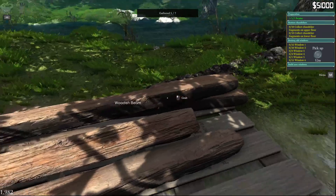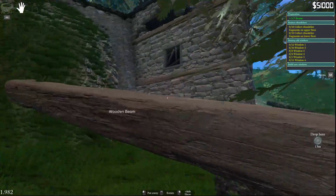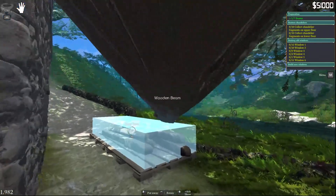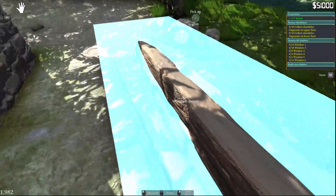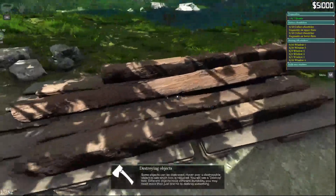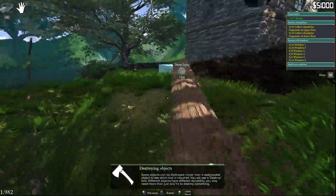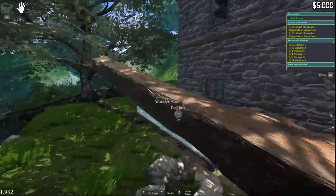We don't have to do things in a particular order — we can go up there and say I want to work on this thing now, though it might not be optimal because you can't really repair a window if you still have the old one in the way. One more beam — oh, it's in the water! I never would have noticed that. Get this done and we'll get some money by sending it off to the lumber yard.